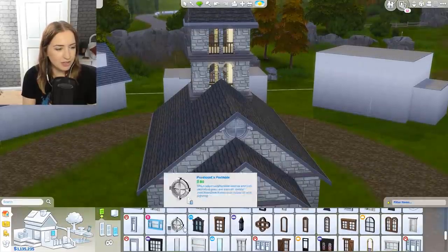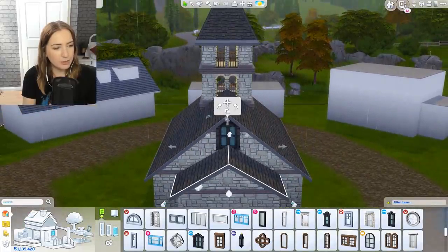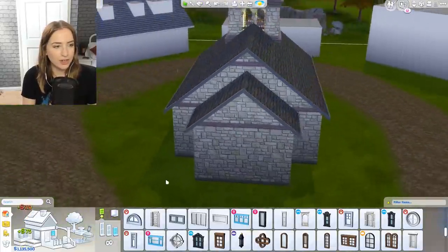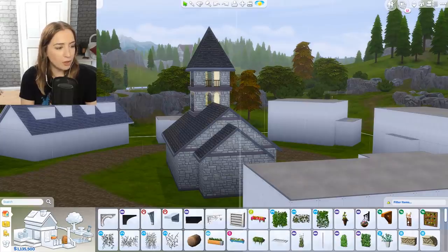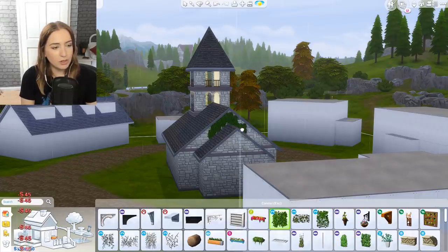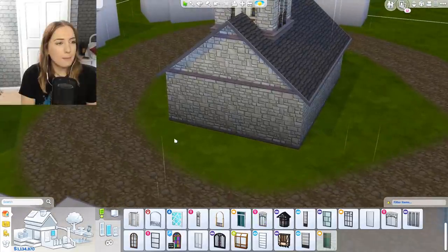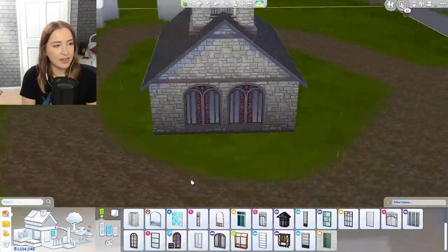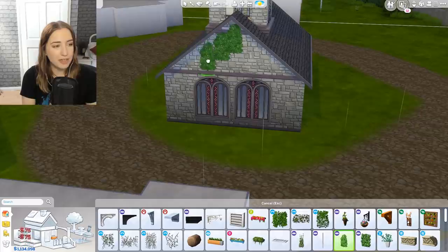We could put something there that could potentially block that. Let me see if we got any other options — it's just EA all over, just give me something that matches. Maybe that might work better if I bring the roof down a little bit. One of my biggest tips with roofing is to have it the same angles — don't have two different angles because then that looks a little bit weird. We could put some overgrown stuff which could also be accurate because it's England and everything's really rainy and mossy.